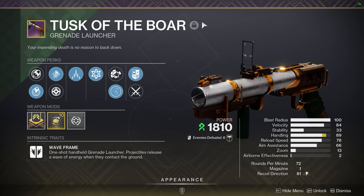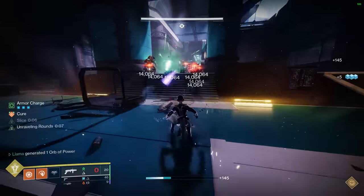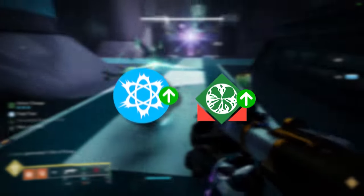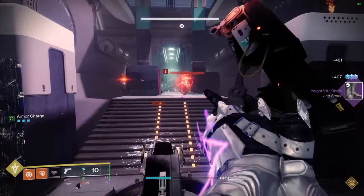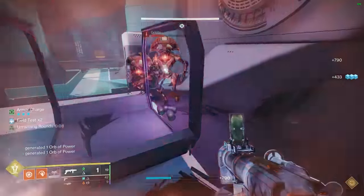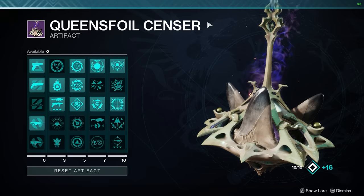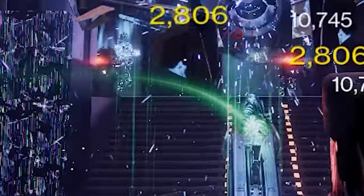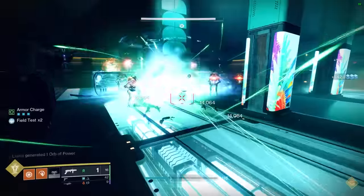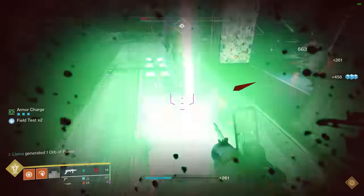Where things start to take a turn is the elemental synergies that Tusk of the Boar is capable of achieving. Because Tusk is a strand weapon, it can get access to Unravelling Rounds, which when paired with Chain Reaction causes the explosions to spread the unravel debuff. This is incredibly easy to do this season because of the artifact perk Unravelling Orbs, which grants Unravelling Rounds to your strand weapons after collecting an orb of power. This raises the area of effect even further, and you can take things a step further by using the artifact perk Horde Shuttle, which occasionally spawns a threadling after unravelling a target. Combining all three aspects together not only makes the battlefield a pleasure to look at, but results in it becoming an S-tier ad clear tool.